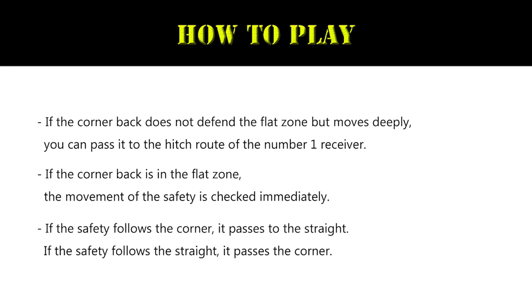If the cornerback defends the flat zone, making it difficult for the hitch pass to succeed, you can then judge the safety player's movement immediately. You have to pass to the empty receiver depending on where the safety is — on the corner route of the number two receiver or the straight route of the number three receiver.